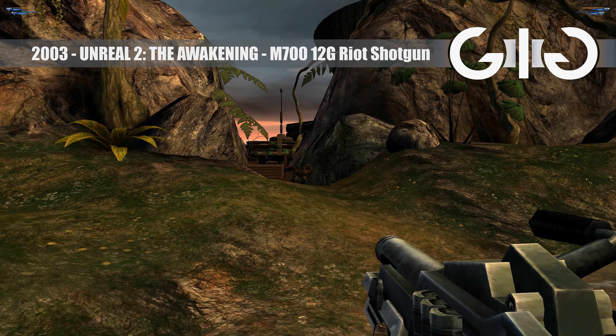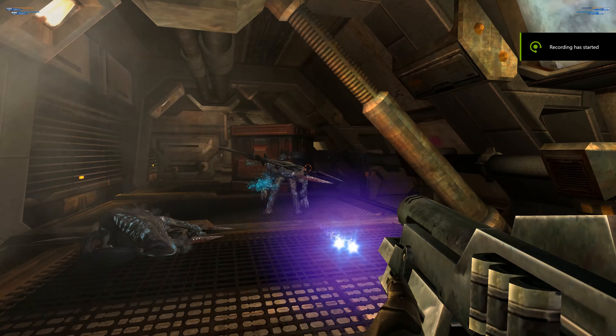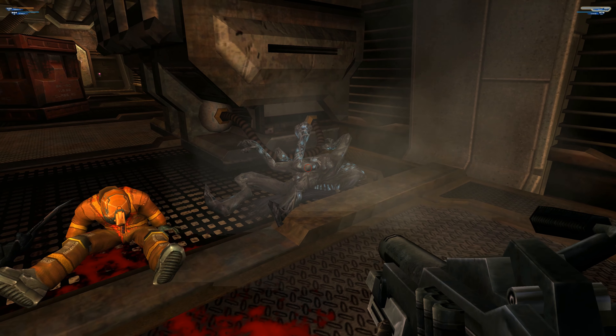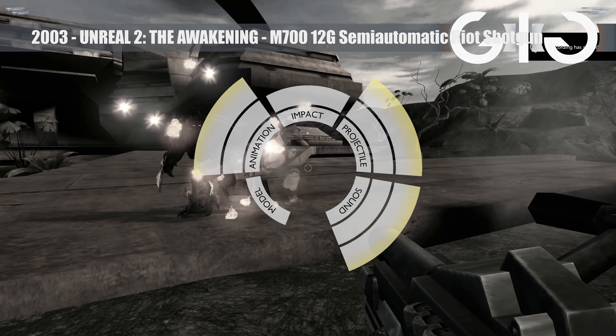Unreal 2: The Awakening. The M700 12 gauge is a nice shotgun let down only by its subpar aesthetics. It looks like junk, but it does everything else really well. Nice flammable alt fire too, although it doesn't seem to hinder the enemies that much.